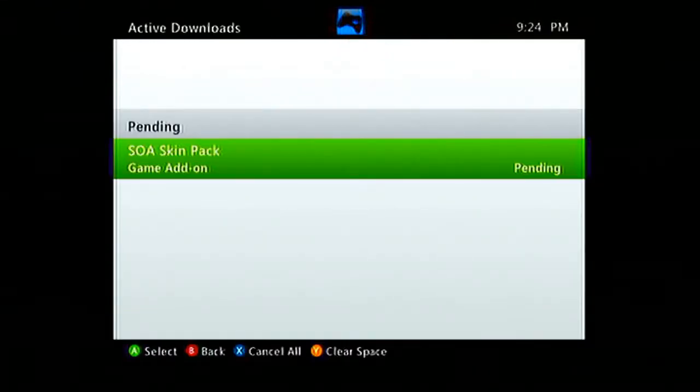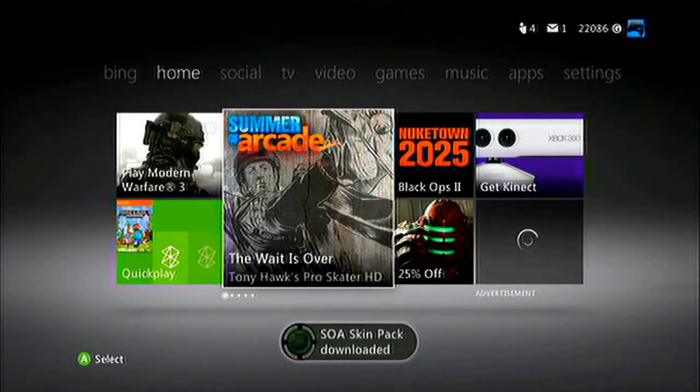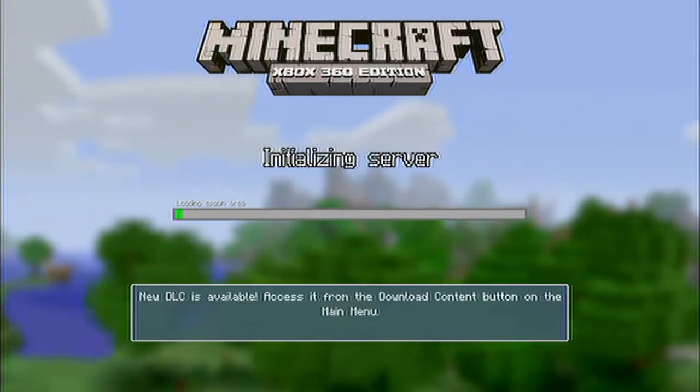This is the only way to download it. You can't search for it on the dashboard through add-ons or through Minecraft itself, and when you go to downloadable content in the game, this download does not appear. So this is the only way I know of to actually get these skins.